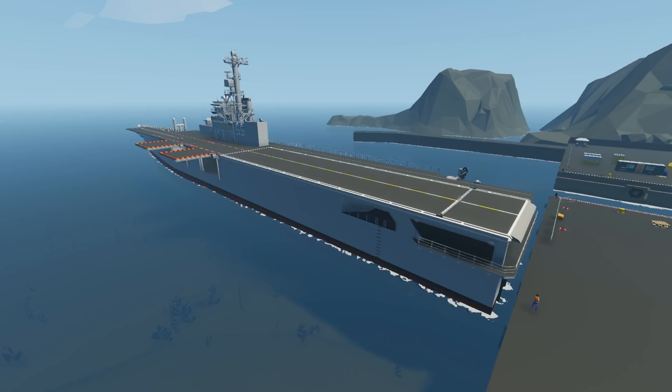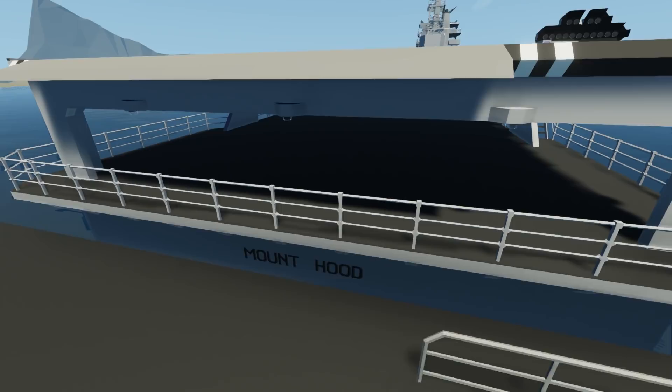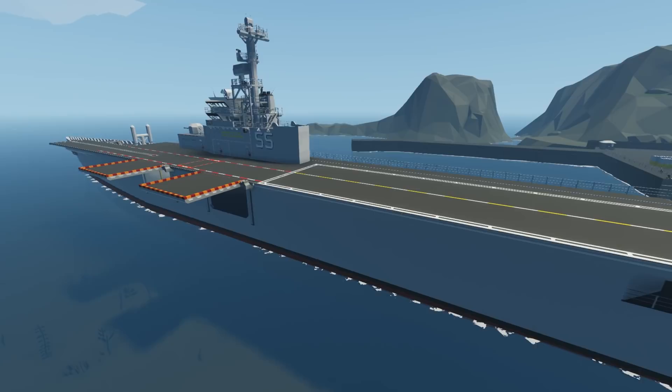Welcome to Komodo Gaming! Today we're bringing you another episode of Stormworks Build and Rescue. We're back with an epic creation — the Mount Hood, by Root and Toot and Cowboy. This is an absolutely awesome aircraft carrier.